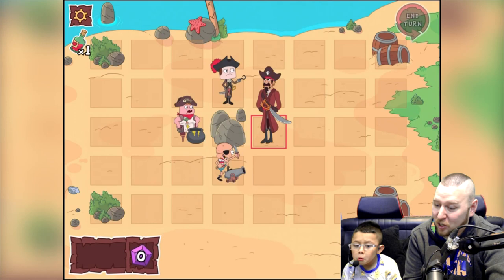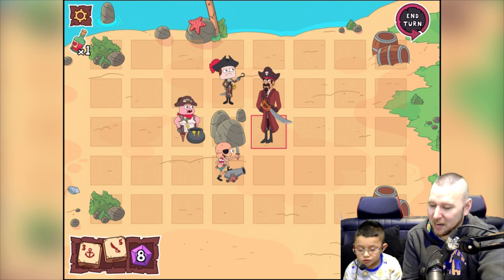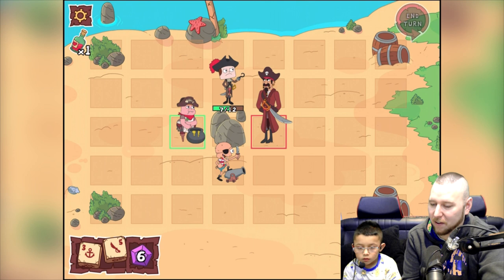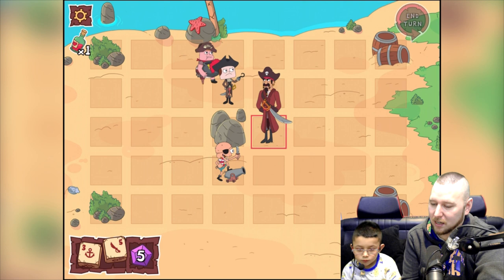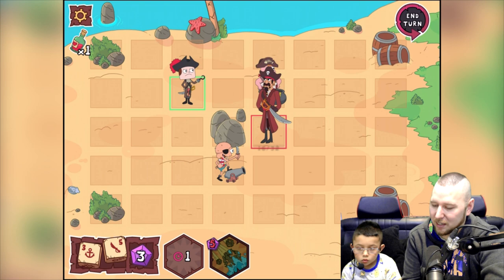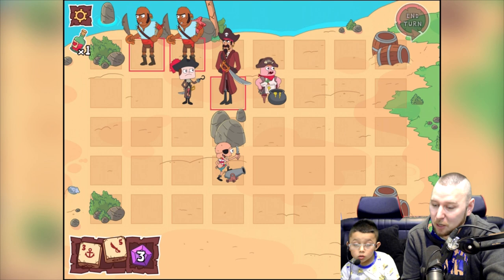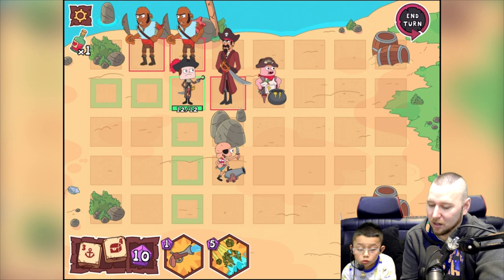We got hit — we have to be very careful now. Clarence is going to heal Jeff — that's a good idea. Jeff should go here — but that was the wrong place for Clarence. We'll put Jeff here, shooting from there, and end the turn. Oh no — he just brought two buddies! They just brought two buddies with them!